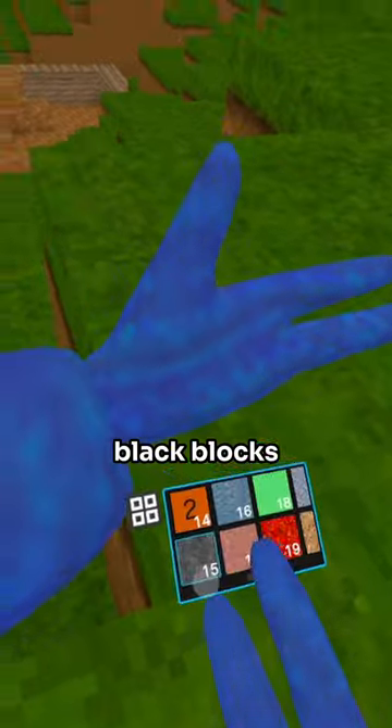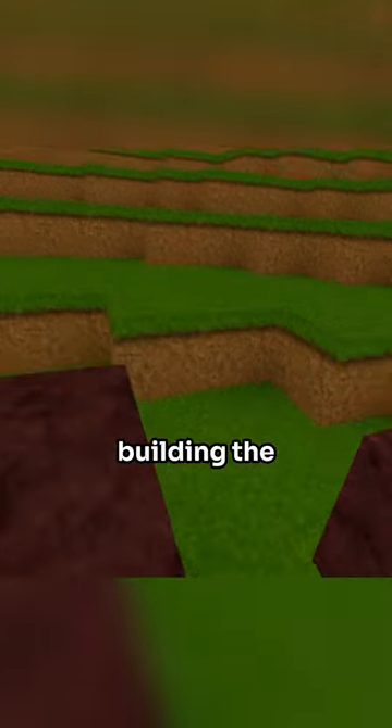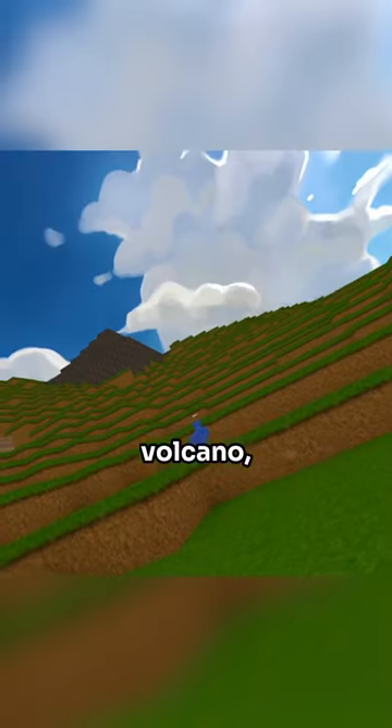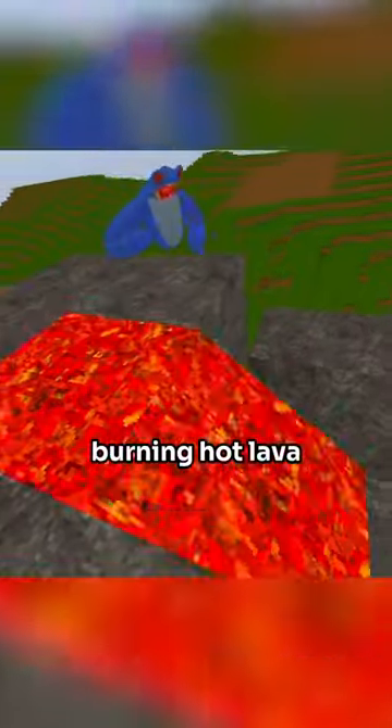First we used black blocks to make the volcano base, then we covered the hill in those black blocks. After that we started building the lava stream going from the volcano all the way down to the village, and after that we poured the burning hot lava.